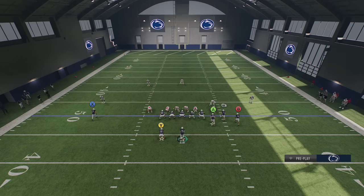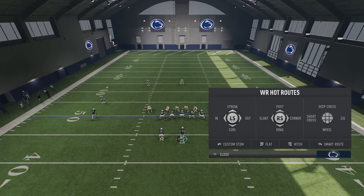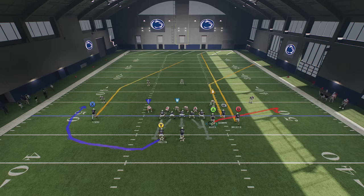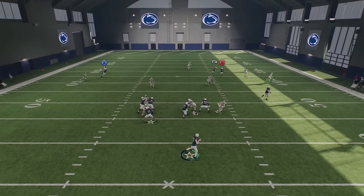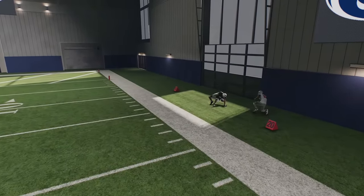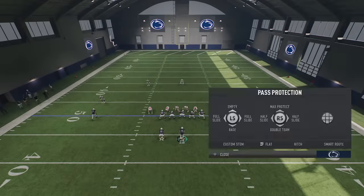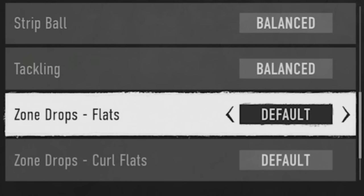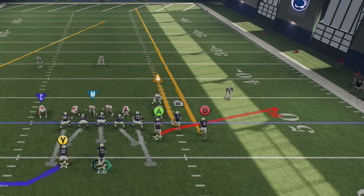To access the custom stem, select the receiver you want to extend and hold LB or L1, then change the depth of that receiver. This should make it easier for him to get open over the top — you can use that concept for easy yards just about all game. Regardless of what your opponent does with zone drop depths, there's a maximum they can go — from 0 to 30 — whereas a custom stem can go anywhere you want, so there's no zone drop depth that can match it.